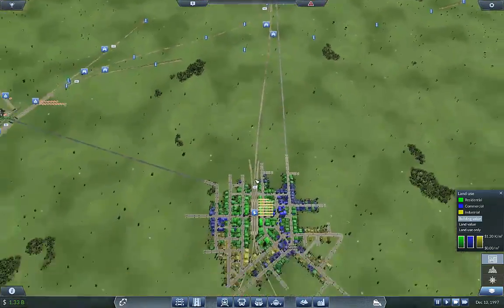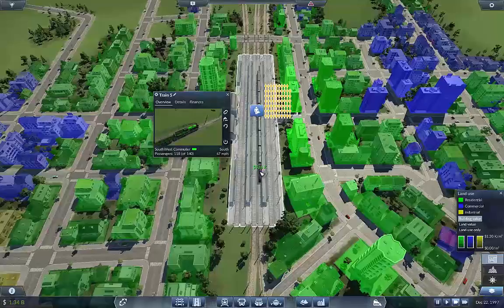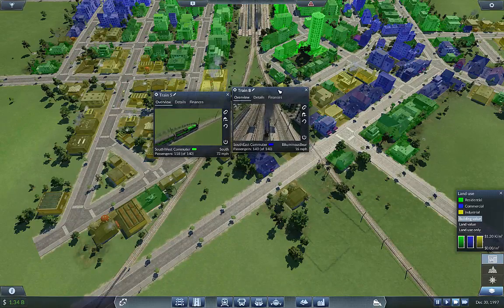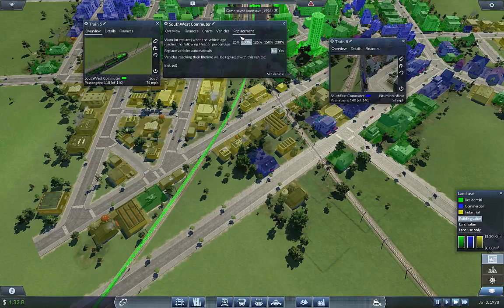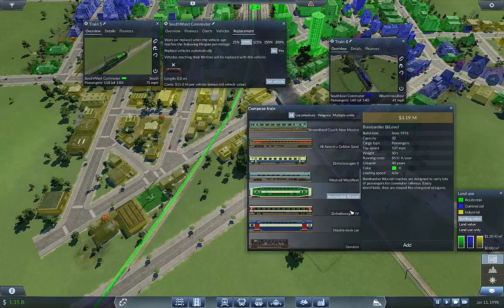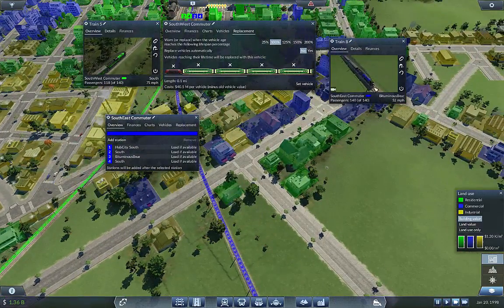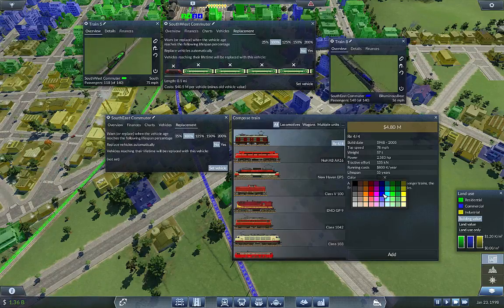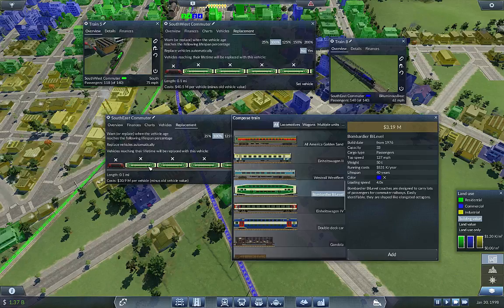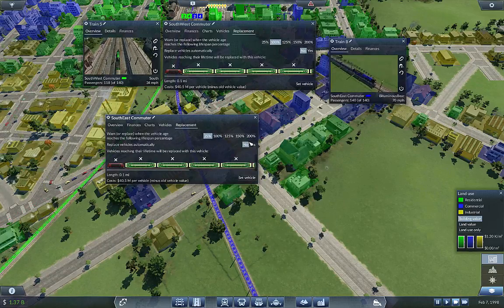Now let's look at the south lines — we can upgrade these, I believe they're old enough. The southwest is 25 years old and the other is 32, so yes they're ready. Southwest gets a bright green color — going to look a little weird but we'll run with it — eight trains. For the southeast, one two three four five six seven eight, and we're going to set that to 25%.